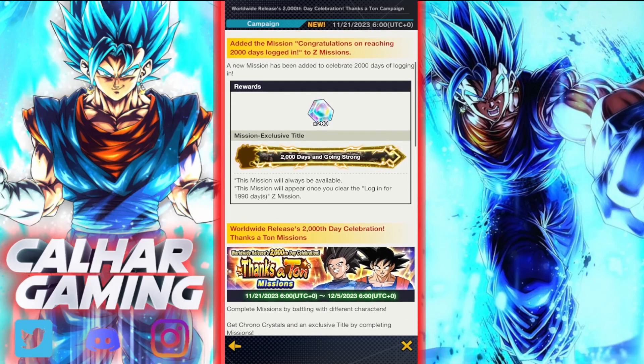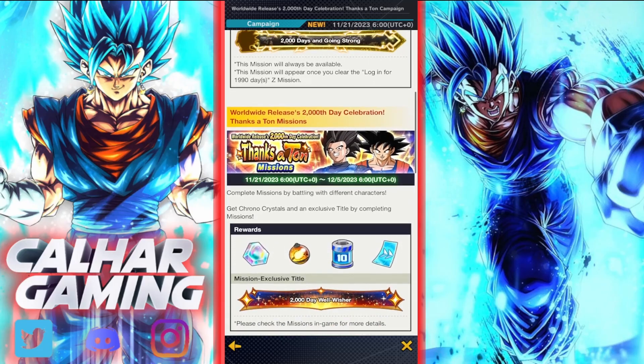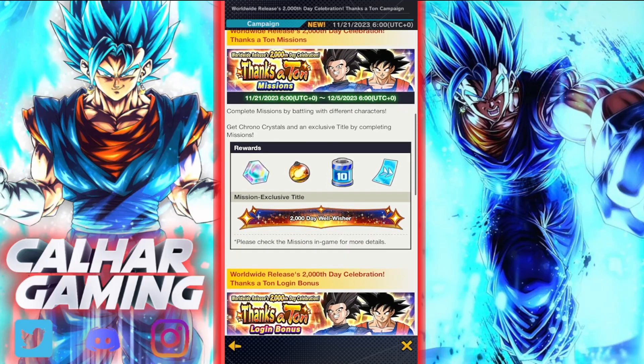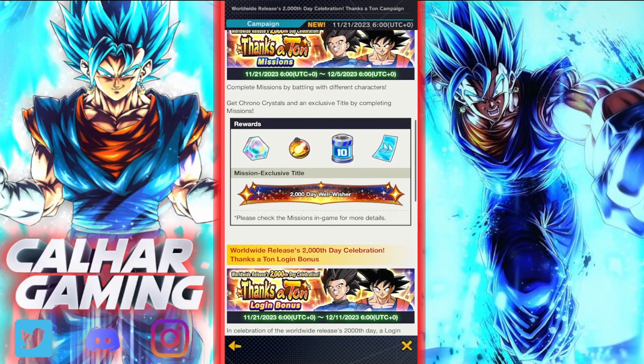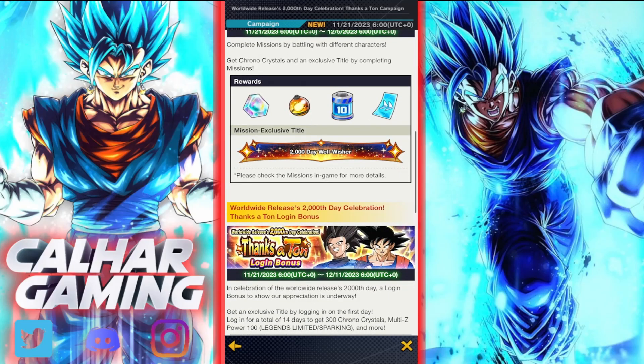There is a mission exclusive title for 2000 days and going strong. Within the missions you can get Chrono Crystals, skip tickets, energy, and multi-Z power for Legends Limited units, as well as the exclusive title.